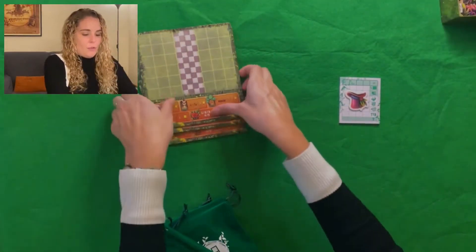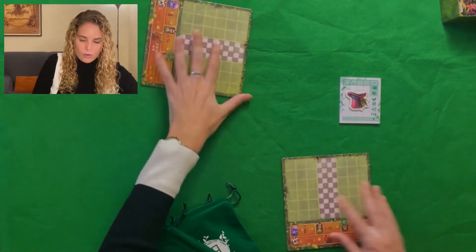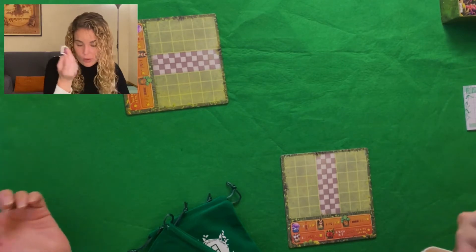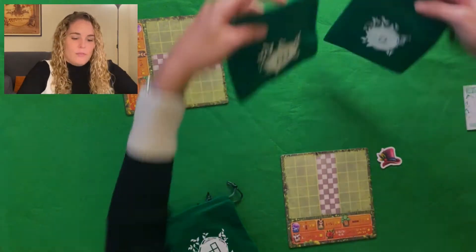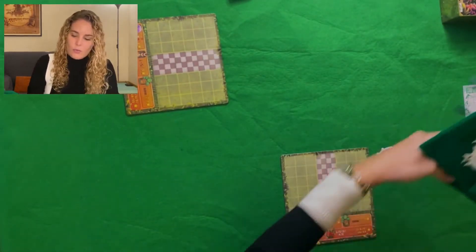How do we start? We are going to play a two-player game. We give the starting card to the first player. We put the tile boxes together and take out the ones that correspond to our player count.